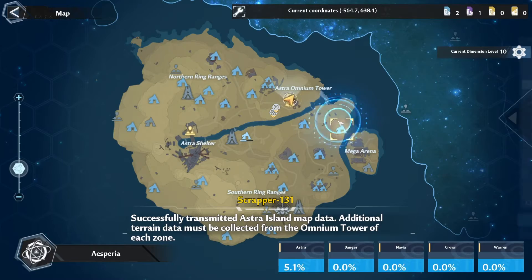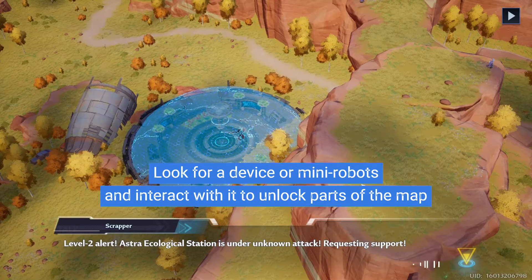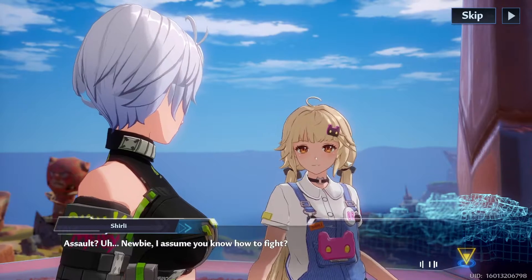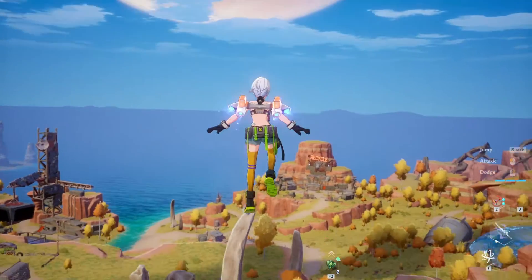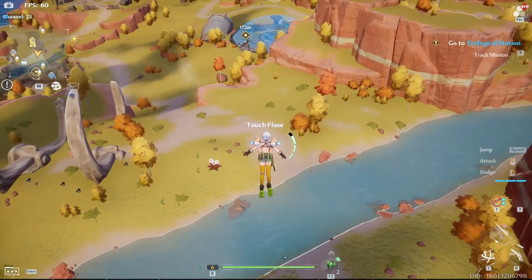Although Asperia is the only place with Omnium Towers, the same mechanic of unlocking the map applies for all the other regions or districts as they call it. Scrapper receives a report of an attack on a station and asks you to help. In order to reach the place faster you will jump off the tower and use your jetpack.